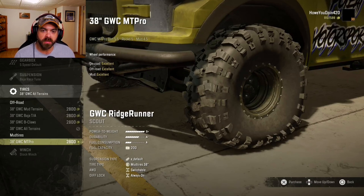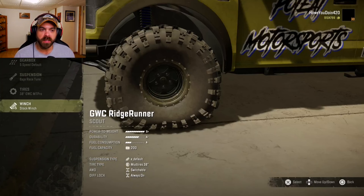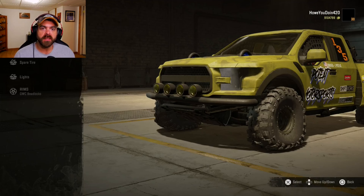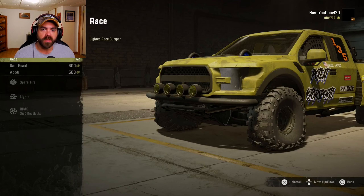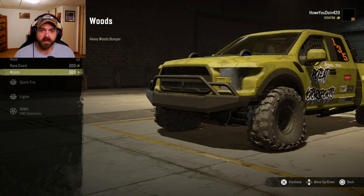He does have a few options and stats on his tires, which is kind of nice. I think for right now we're going to go with the GWC MT Pros and give those a shot, because I want to take it to the mud and these have a higher mud stat. Visuals-wise you've got the front bumper — you can do a little extra bracing or the woods one.